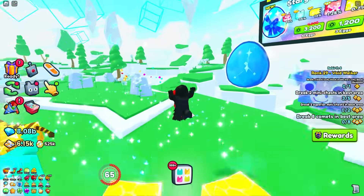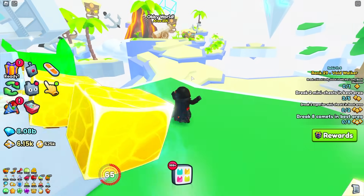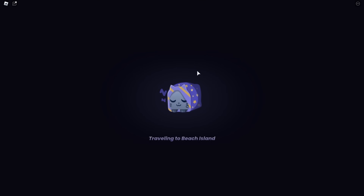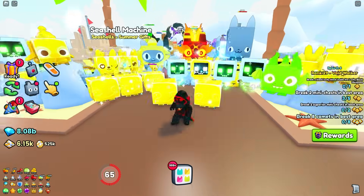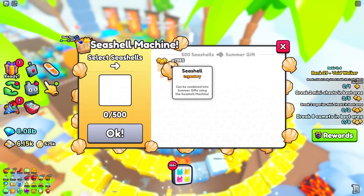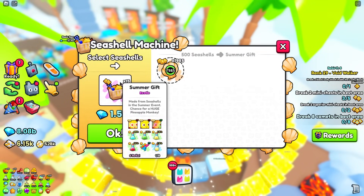So this is the Void World right here. You have the Prison World right there, and then to the right of that is the Obby World — they call it the Obby World, but I call it the Beach World because it's pretty much a beach. It's pretty simple on how you open these; it's pretty much the same as the Prison Update. The big difference here is you do have a seashell machine, and with every 500 of these you could pretty much get a Summer Gift.